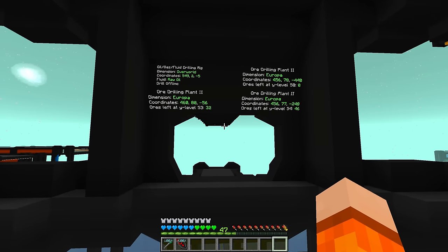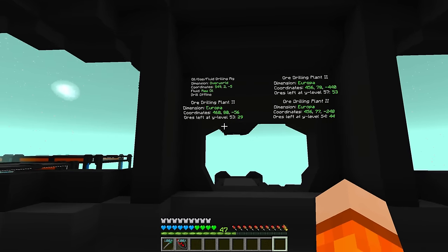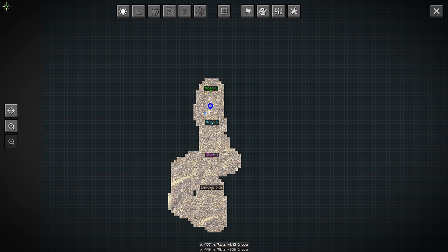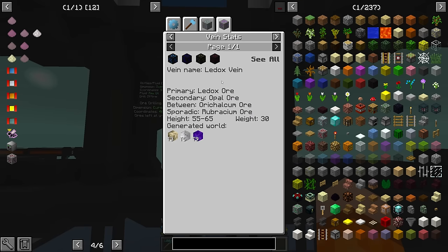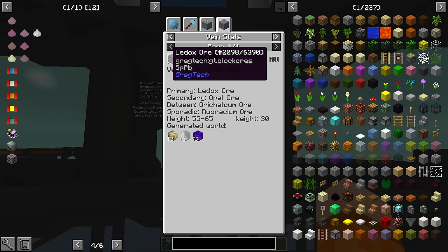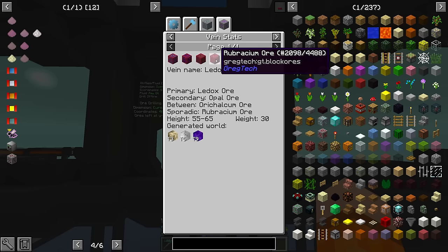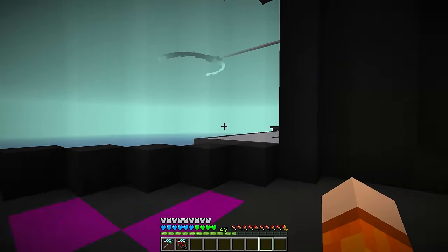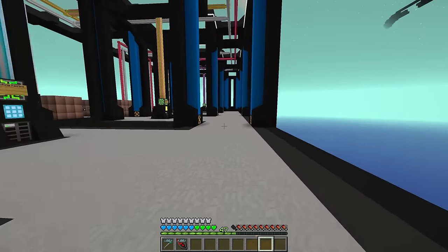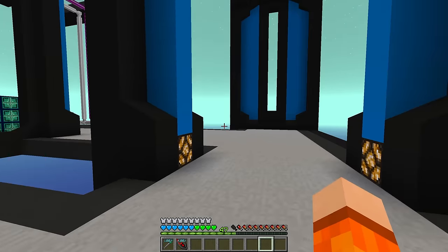I just moved the miners onto Europa, which is a planet we haven't been to on camera yet. All three miners are now on Europa — I placed all three on a leddx vein, and the leddx vein can give us opal, leddx itself which I think we need for the next tier of rocket, orichalcum, and rubrasium. Rubrasium is what we're after here, because when rubrasium is properly processed it can give us the inputs to the samarium system.